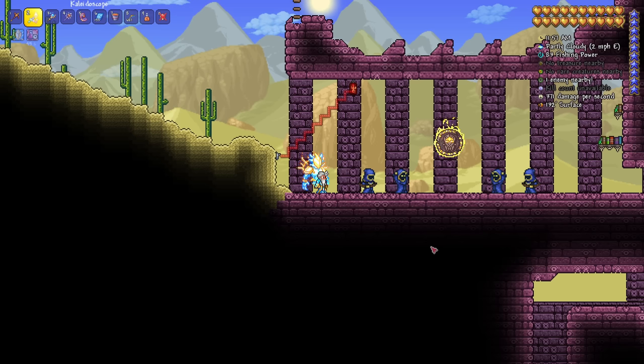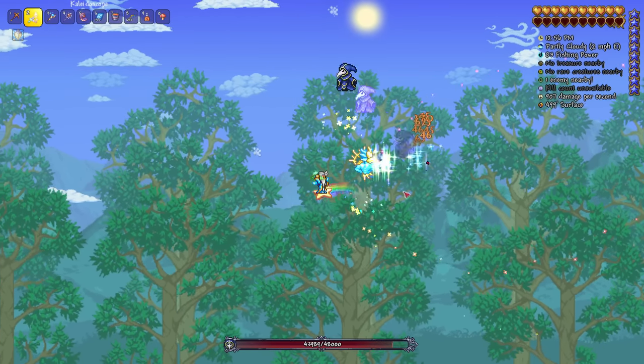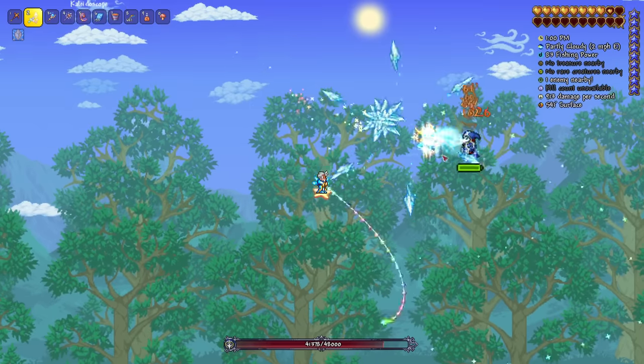Here's a life hack that completely blew my mind — after all these years of playing Terraria I never picked up on this. During the Lunatic Cultist fight, when it goes into its duplication phase, the real version will always be above or to the right of the player. Here it is in action — this one is the real one off to the right, not on the left. That's great, it actually blows my mind.